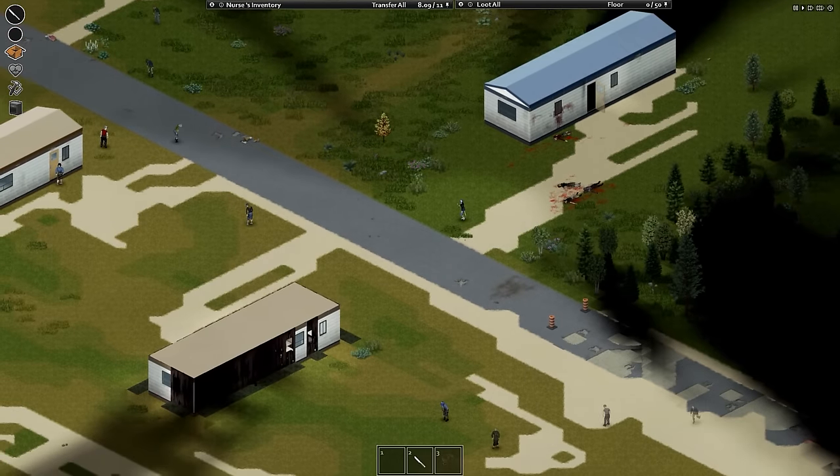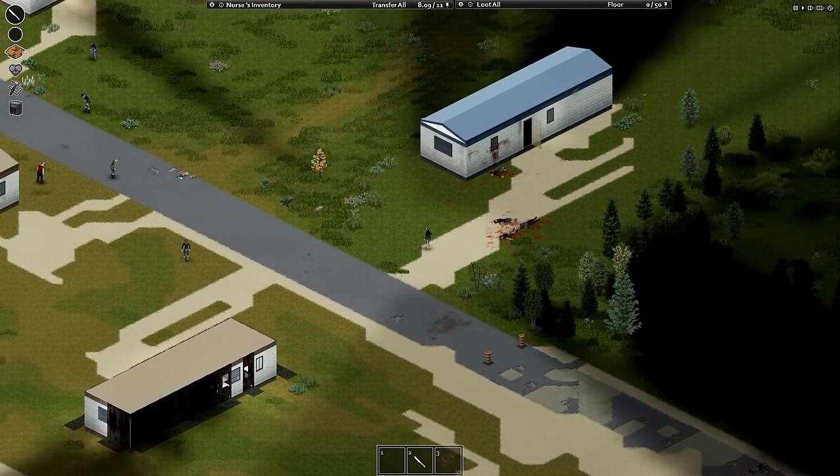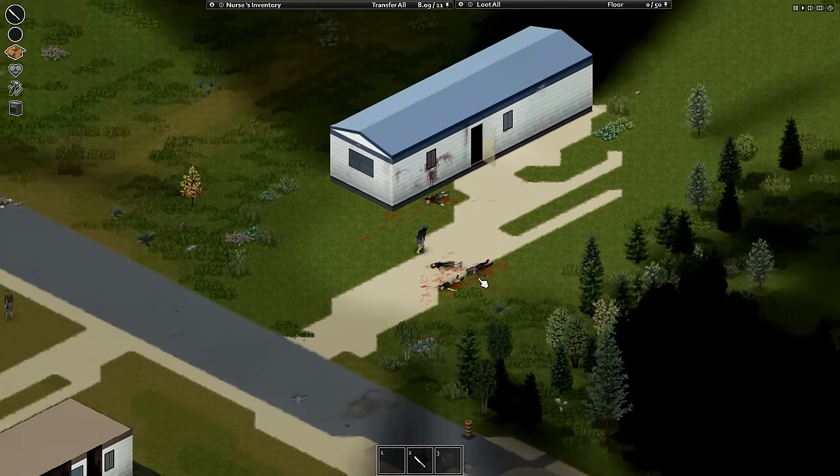One of them here does have a watch. Let's move forward — there seem to be a lot of zombies over here, so let's back up. I don't want to engage with too many zombies. Fighting too many zombies costs energy, so we're going to go back to my little trailer and finish looking through the house.